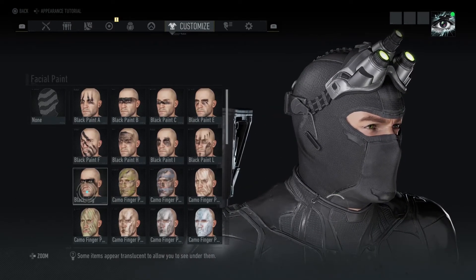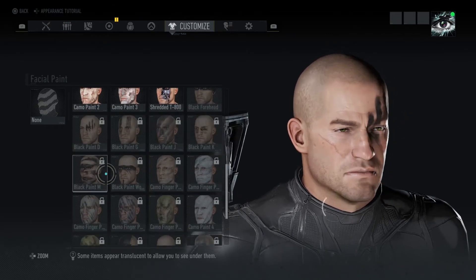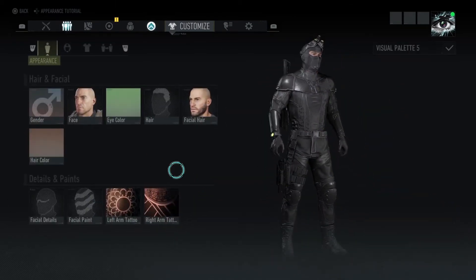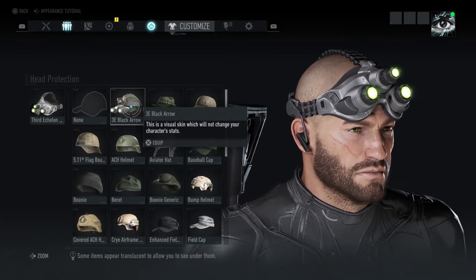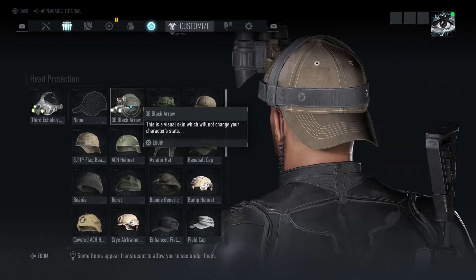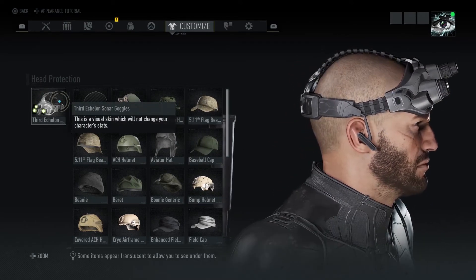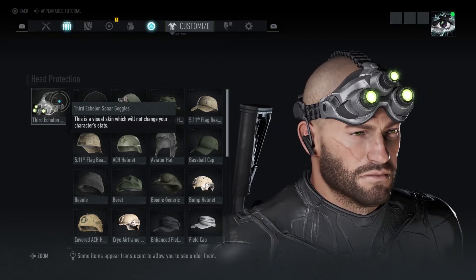The face paints — I believe there are some new ones, but I could be wrong. A shark one I believe is new. For head protection, there's a black arrow. I was disappointed that you can't change the color of the hat, but it still looks cool. Then you have Third Echelon goggles with a combined earpiece.